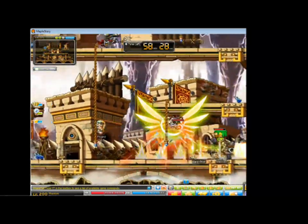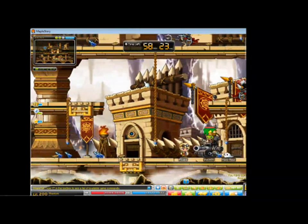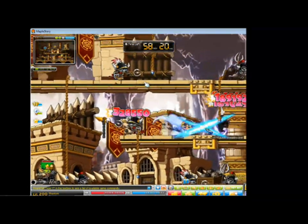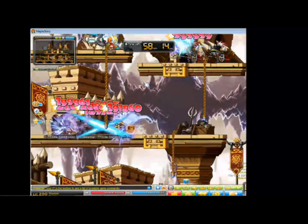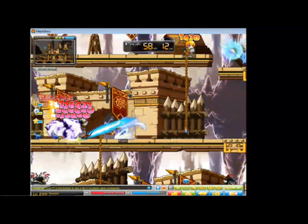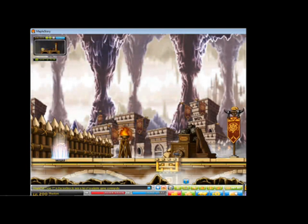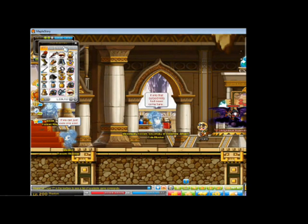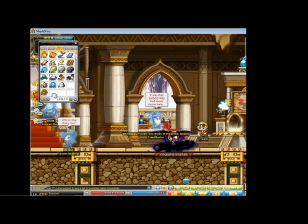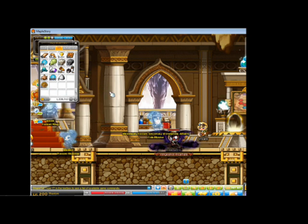We don't have the quest activated at the moment, so you won't see the Supply Boxes drop — all we're getting is potions and unagi. That concludes Supply Mode and essentially what the Fight for Oswan mode is, but now we're going to talk about the coins.